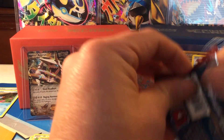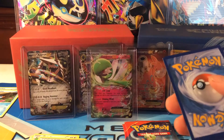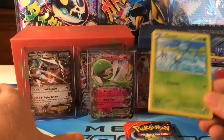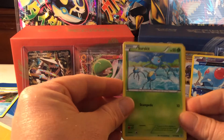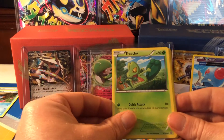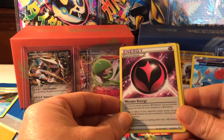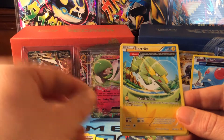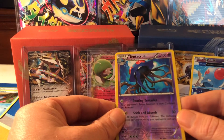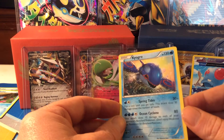Now on to the Mega Gardevoir packs, which have been my best packs to open so far — including a secret rare pulled out of one. Let's see if Mega Gardevoir is going to be good to us still. Moving these cards out of the way: Surskit, Zigzagoon, Trico, Shroomish, Tangela, Dive Ball, special Wonder Energy for fairy, an Alpha Trait electric, reverse holo rare Tentacruel — and the rare is a non-holo Camerupt, which is still a beautiful card.